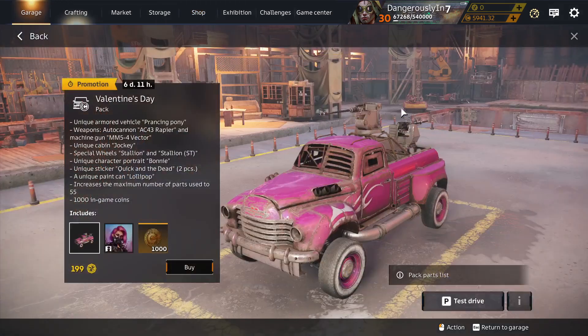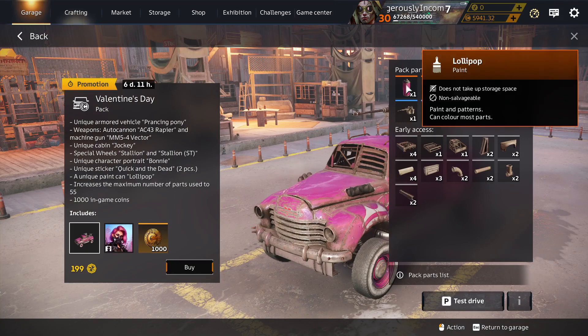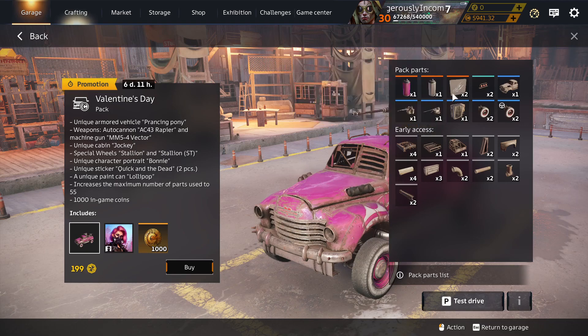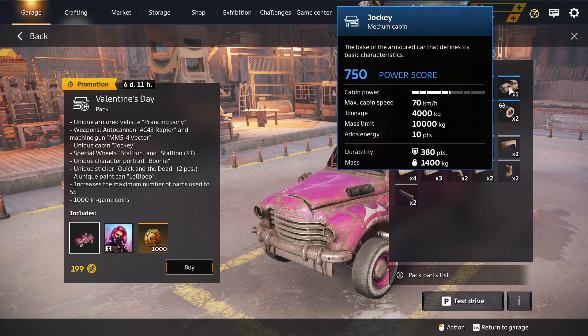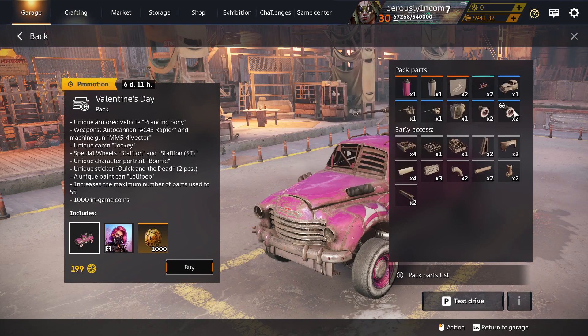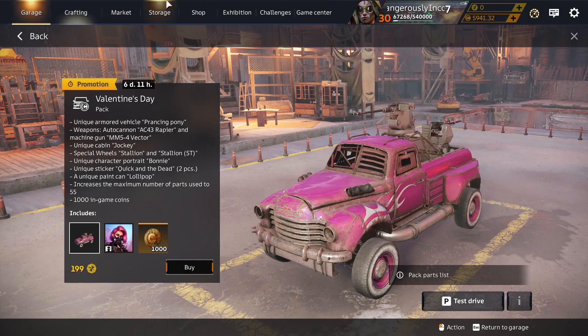There's a Valentine's Day pack — let's have a look at it. It's returned, exactly the same as last year. We've got Lollipop Paint — pink and shiny, unique to this pack. Aluminium — unique to packs. The Quick and the Dead sticker — unique to this pack. Brake Light — in the deco container. Jockey Cabin — in this pack and also in the Day of the Dead pack. And Stallion Medium Wheels — the ones that go bouncy up and down — and the steering version. That's your pack.